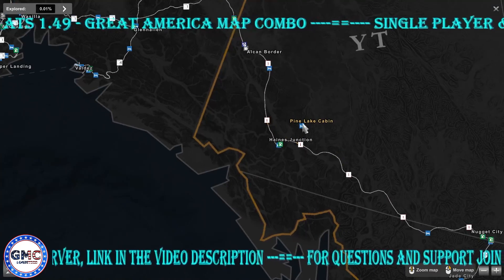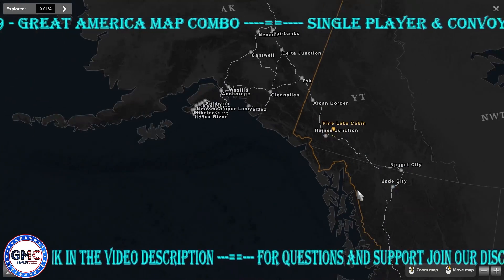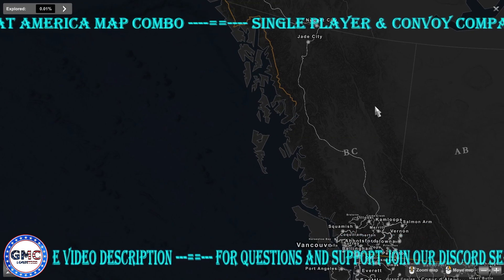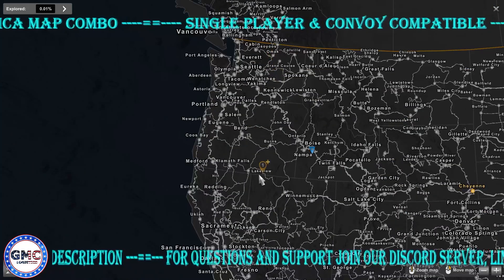We also have a secret road showing how to get to the Pine Lake cabin — good luck finding it. It's a nice road; I've done it once, which is why it shows as discovered, just to see exactly where it goes. Then we have ProMods Canada.